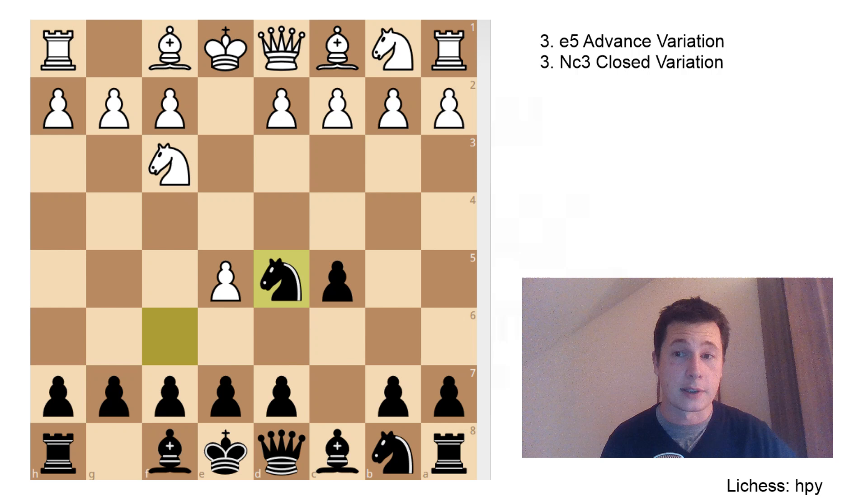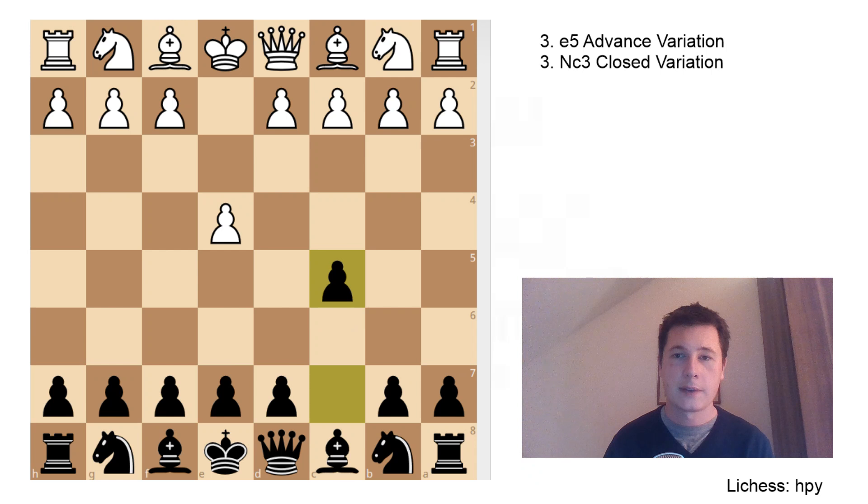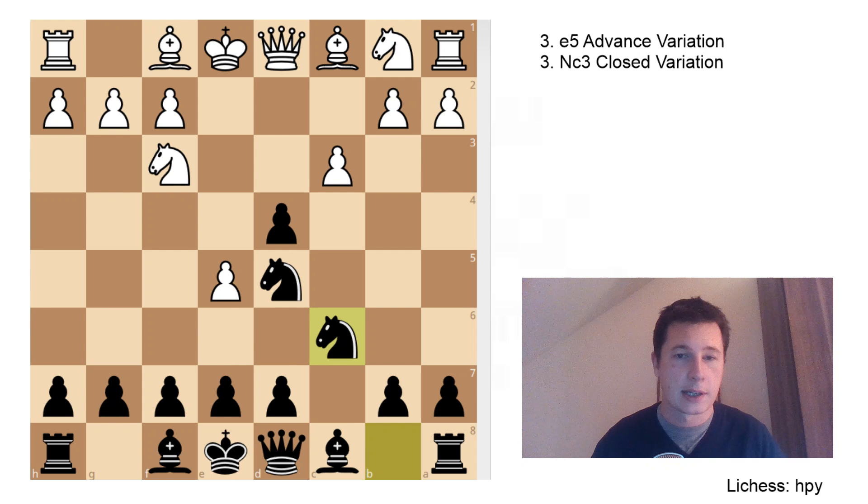You could play knight to c3 on move 3 as well, which is the closed variation - we'll go over that next. But e5 is definitely the most aggressive way to go. After e5, black only has one move: knight to e5, same as in the Alekhine defense. White can then choose between three different moves. Two of them basically transpose to the Alapin Sicilian, the c3 Sicilian. After e4, c5, c3 - the Alapin variation - and after knight f6, e5, knight to d5, d4, cxd4, knight f3, knight to c6 - this is one of the main lines of the Alapin Sicilian and what you will most often see.